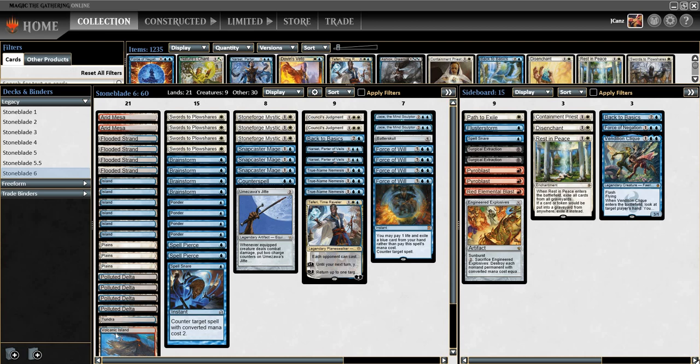I still have 21 lands. Like I said, probably one more minor tweak — take out an Arid Mesa, maybe put in one Prismatic Vista; that helps to get my basic lands better. You don't want to use too many Prismatic Vistas when you're looking to fetch for duals. All of my duals right now fetch for Tundra and Volcanic Island, which is always a really good thing.